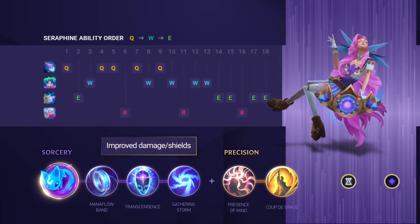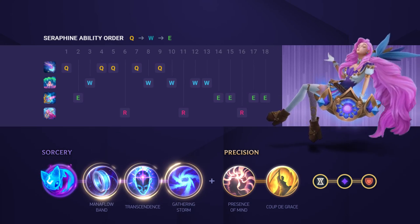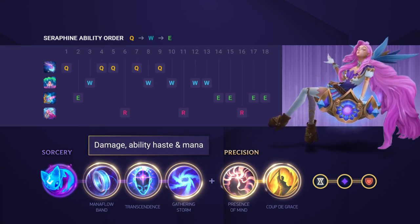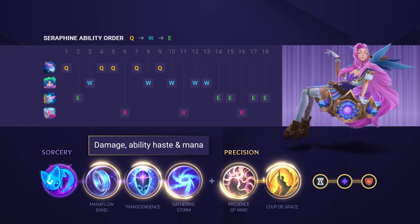For your runes you want to go for Summon Aery for some improved damage and shielding. After that pick up Mana Flow Band, Transcendence and Gathering Storm, and then Presence of Mind and Coup de Grace. This setup is focused around improving your scaling, your damage, your ability haste and your mana.